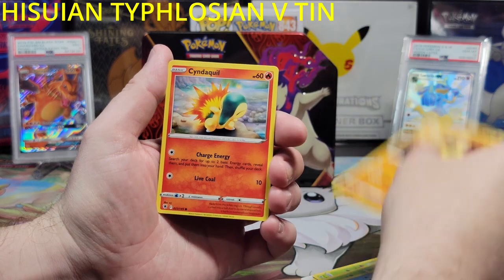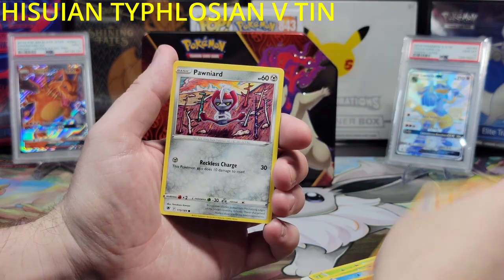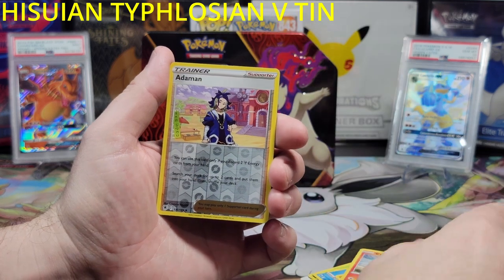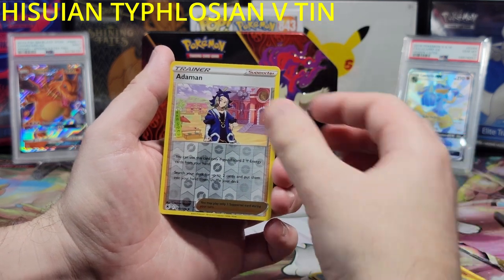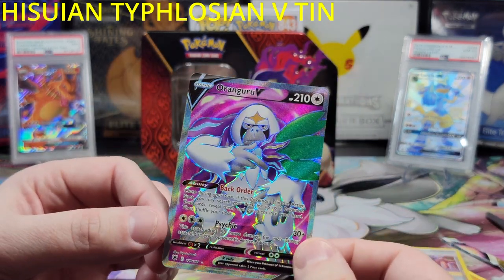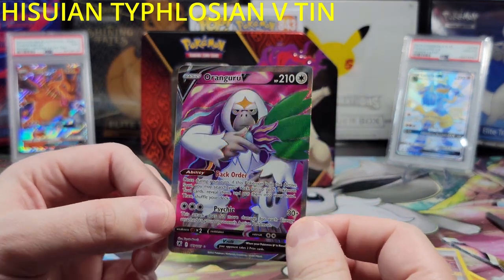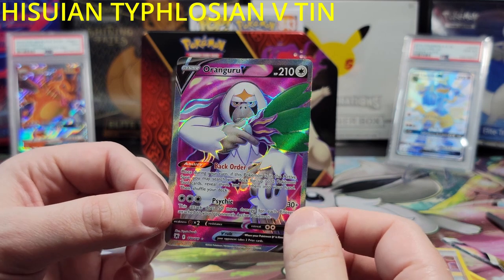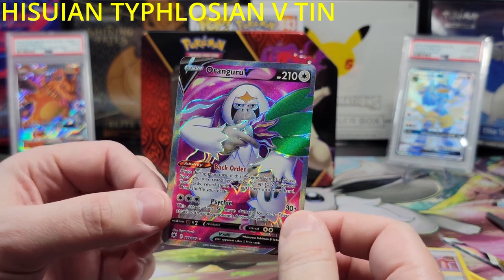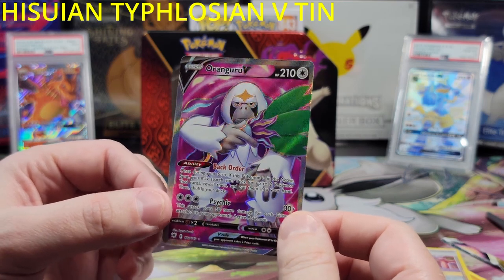Number 4. Apopatis, a Cyndaquil, a Pawniard, a reverse holographic Adamant, and something's here. I think this is the full art — yeah, that's the full art. We already got the regular V. Oh, that's amazing. Finally — we were right, you were right. You knew exactly what it was going to be. A Rangaroo V. I like this.